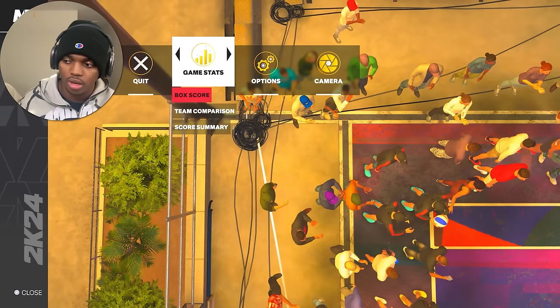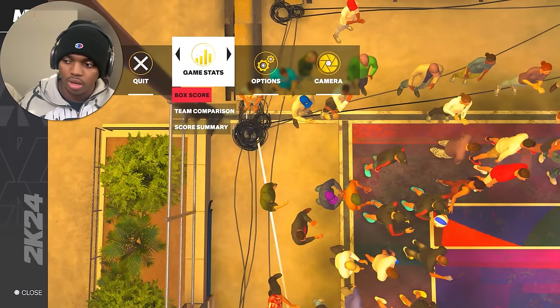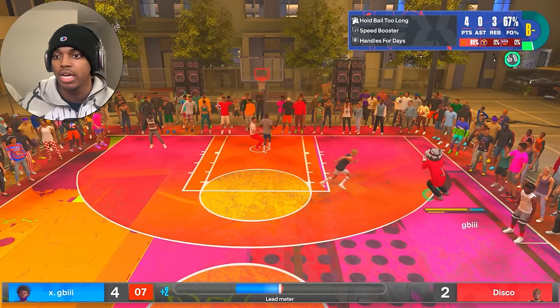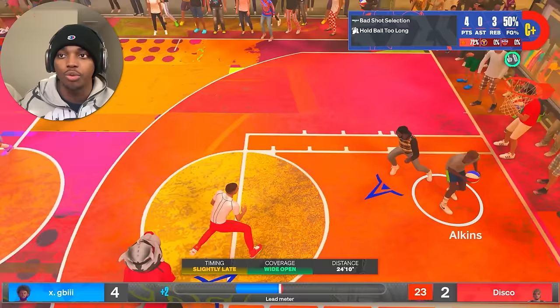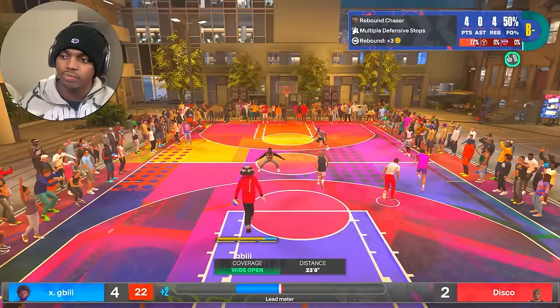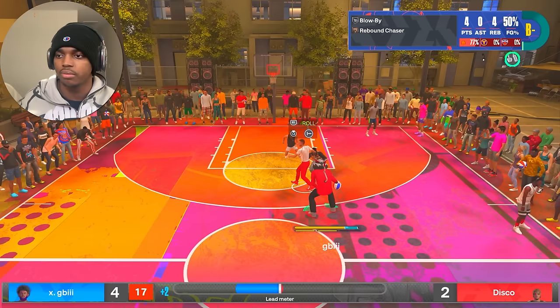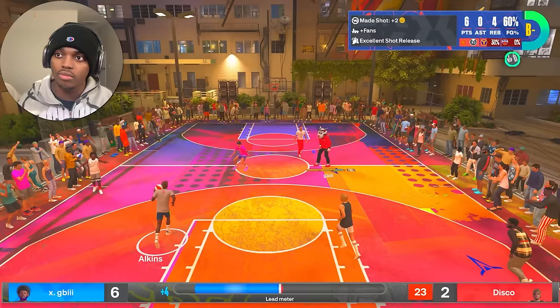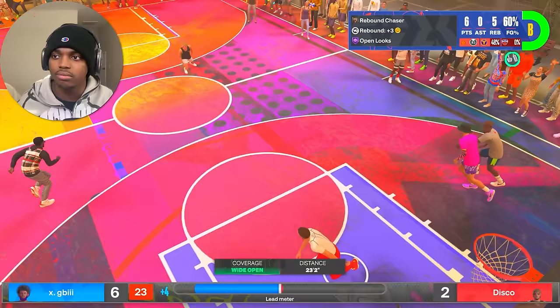Some of the harder badges to get are Green Machine, Open Looks, and Needle Threader. For Open Looks, you have to shoot wide open shots — it doesn't matter if it's a three or a mid-range, it has to say 'wide open' for Open Looks to pop up. I normally try to get Open Looks whenever I have takeover because it's easier to get wide open shots then.